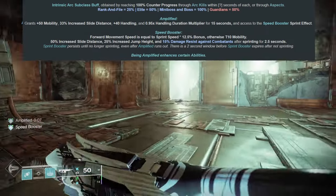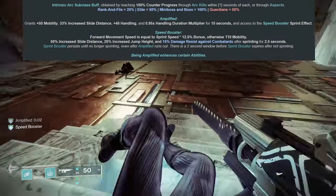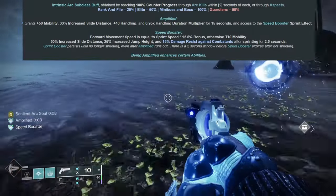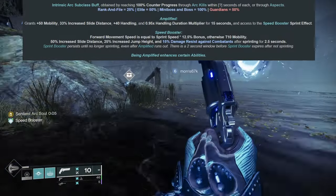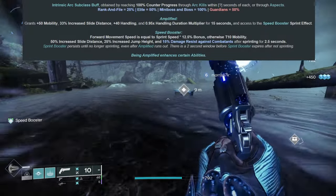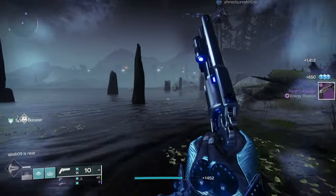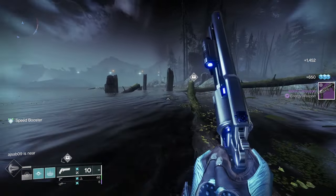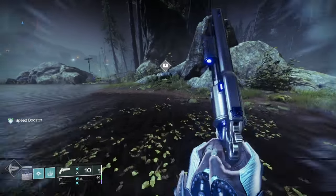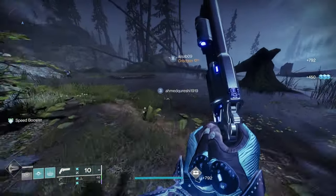It also gives you the Speed Booster sprint effect, which allows you to sprint more quickly. Speed Booster grants maximum movement speed, 50% increased slide distance, 25% increased jump height, and 15% damage resistance against combatants after sprinting for 2.5 seconds. You can even keep Speed Booster up after you are no longer Amplified — there is a 2-second window before it expires after not sprinting. This was done to be more forgiving; it used to deactivate if you were grabbing heavy ammo in PvP, for instance. But now you can stop very briefly, grab heavy ammo, and then continue sprinting. It's very handy.